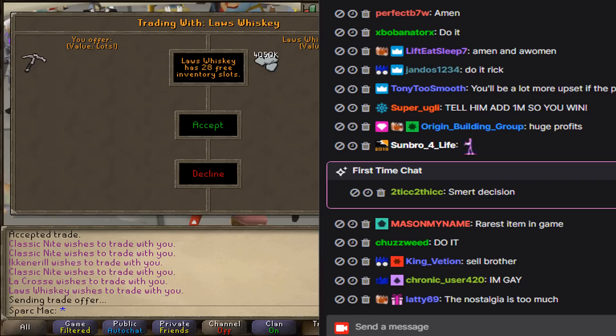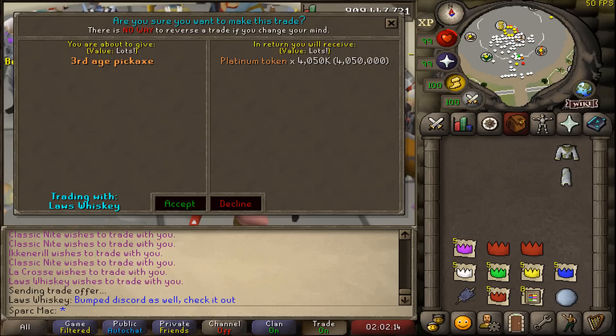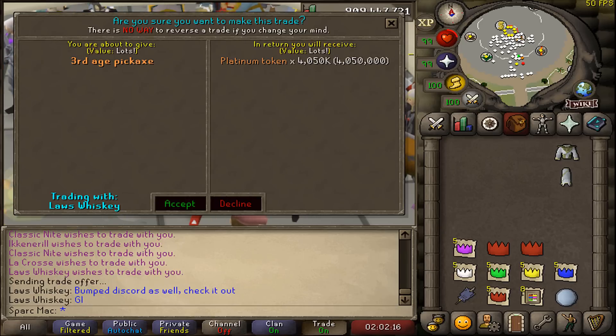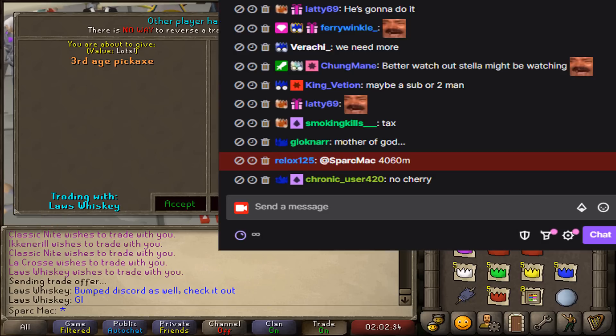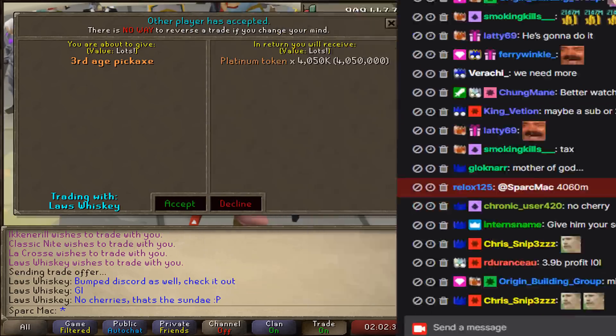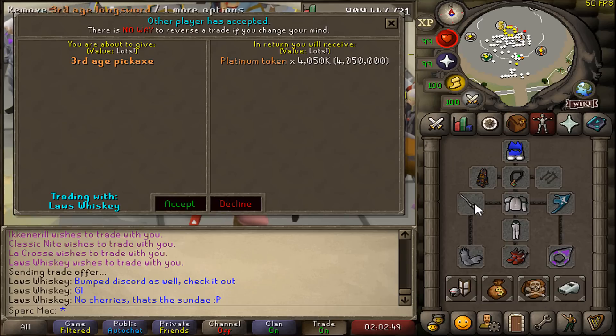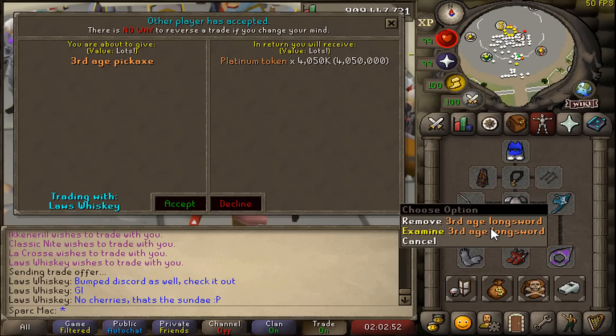Welcome to RuneScape.com — Third Age Pick product has been slung off the shelf for 4 billion and 50 million. Wait, Whiskey, do you think I could get maybe a little on top? It's like the ice cream shop — I came in, I placed the order, I got the ice cream, but I'd like a cherry on top. Possibly can we add a cherry on top? Whiskey responds with milk. No cherries — that's a sundae. Aw dang, he's got it. All right, this is it. Farewell, Third Age Pick. My true love is for my Third Age Longsword, that you guys see me roaming around the game the majority of the time. Been together for a while, but it's time for you to fly. Get your Bible thumps in the chat.